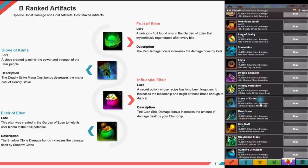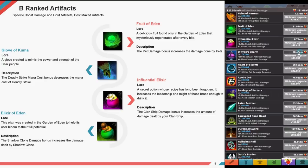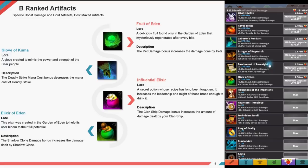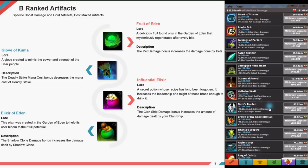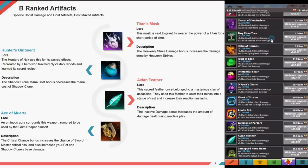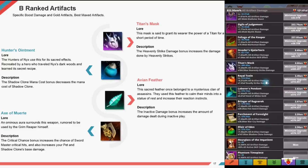The Glove of Kuma — created to mimic the power of a bear; the deadly strike mana cost decreases the cost of deadly strike. Influential Elixir — a secret potion increasing leadership and might; the clan ship damage bonus increases damage dealt by the clan ship. Elixir of Eden — created in the garden of Eden; the shadow clone bonus increases damage dealt by shadow clone. Titan's Mask — said to give the wearer the powers of a titan for a short period; the heavenly strike bonus increases damage done by heavenly strike. Hunter's Ointment — used by the hunters of nix; the shadow clone mana cost decreases the cost of shadow clone.